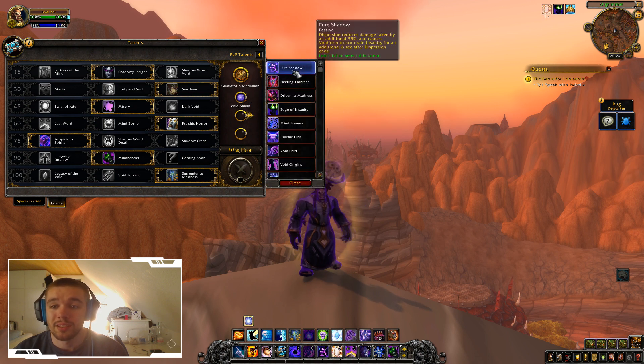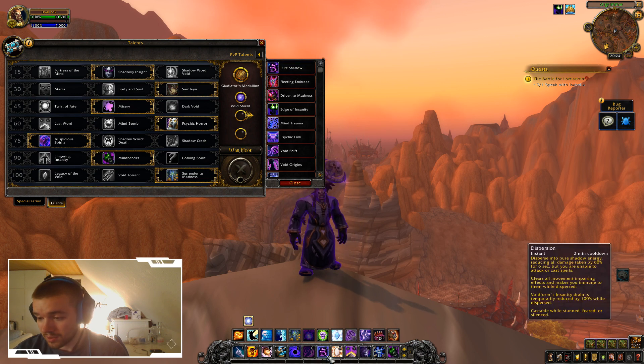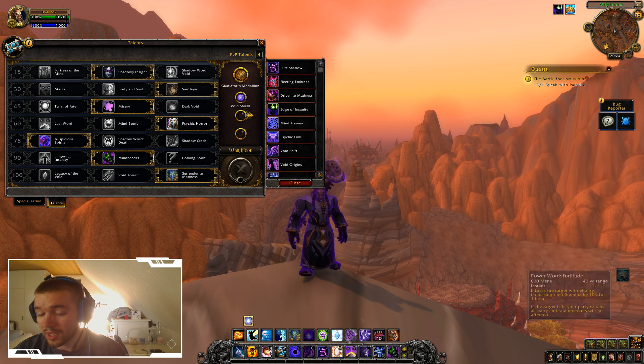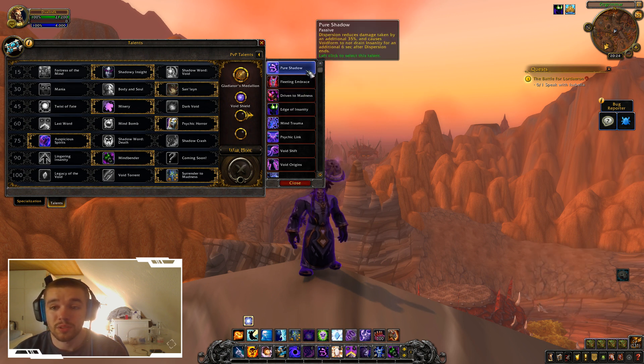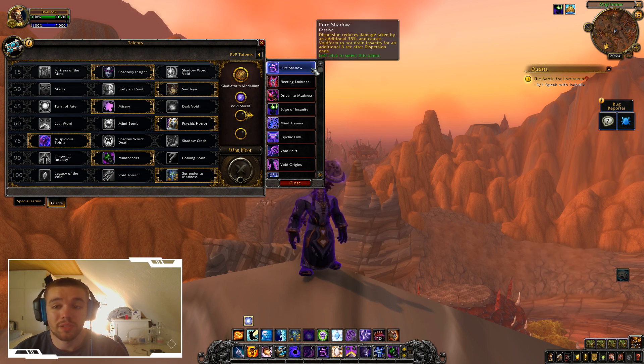Then we have Pure Shadow: Dispersion reduces damage taken by an additional 35%, and causes Void Form to not drain insanity for an additional 6 seconds after Dispersion ends. So right now it's 60%, but it will be 95%, which means it's almost like a Paladin bubble. You cannot deal damage during that time, but you cannot die when you have it on.